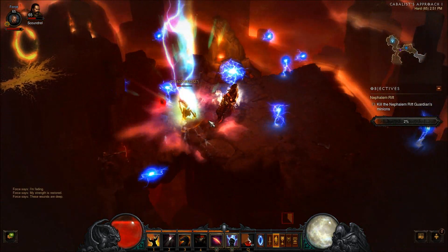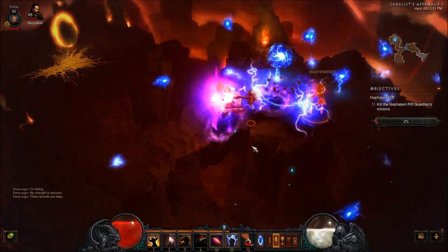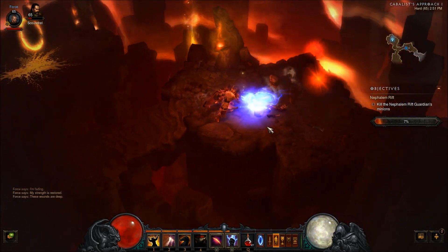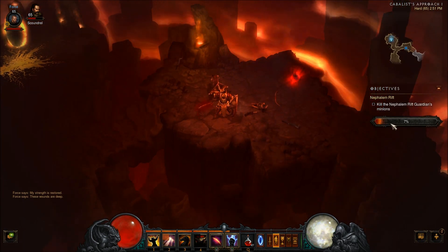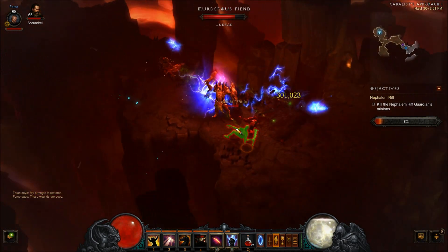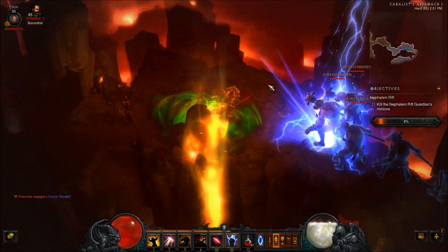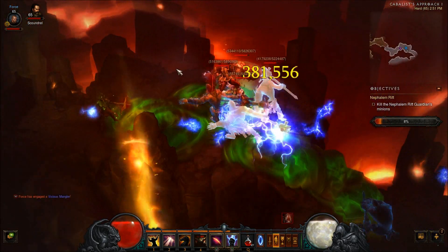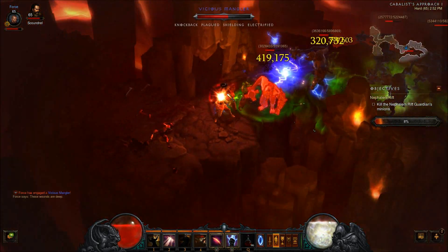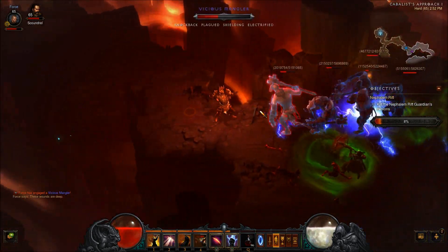That is not a literal 100%, meaning you don't need to literally kill 100% of the monsters in a Nephilim Rift dungeon. You just need to kill enough to fill up this bar. Generally, an average pack of monsters will give you about 1%, and an elite pack will give you about 5% to 7%. I just got 1% for killing that small pack, and now I've got this elite pack here — these guys might destroy me, I need to be very careful.